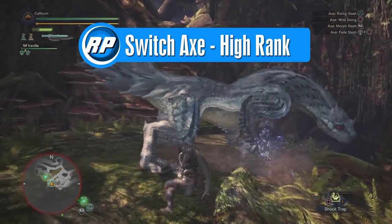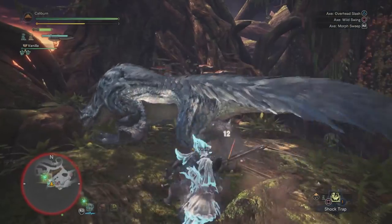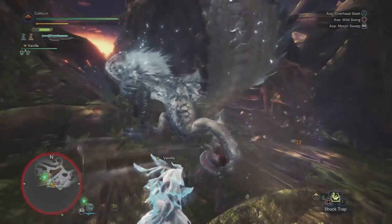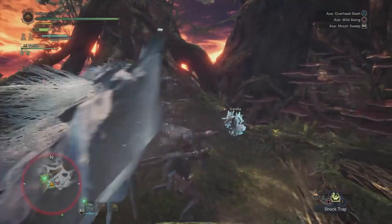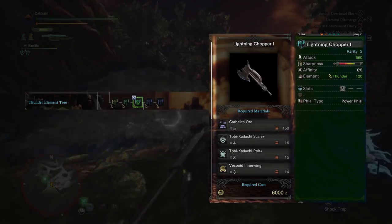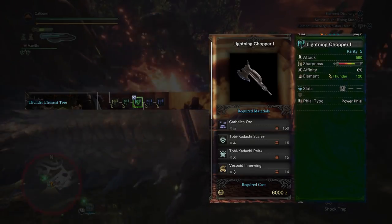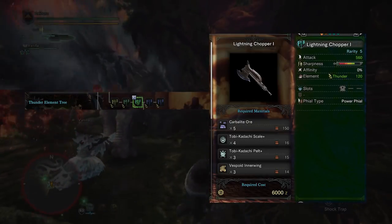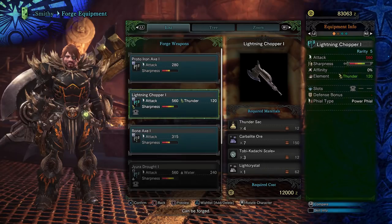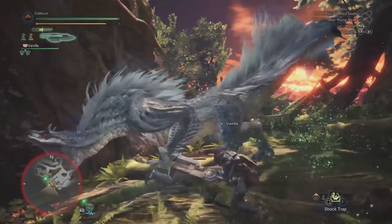Our immediate goal in high rank is a weapon upgrade to compensate for the increased health of monsters, with a long-term goal of bringing our sharpness to the next level. You'll immediately want to hunt a Tobi-Kadachi, mine Carbalite Ore, and take out some Vespoids to get materials required to upgrade your Thunder Axe 2. Upgrade your Thunder Axe 2 into a Lightning Chopper 1 by using 5 Carbalite Ore, 4 Tobi-Kadachi Scale Plus, and 3 Tobi-Kadachi Pelt Plus, and 3 Vespoid Inner Wing. You can also build a Lightning Chopper 1 outright by using 4 Thundersac, 7 Carbalite Ore, 3 Tobi-Kadachi Scale Plus, and 1 Light Crystal, which may be more convenient if you're having trouble getting Vespoid Inner Wings.